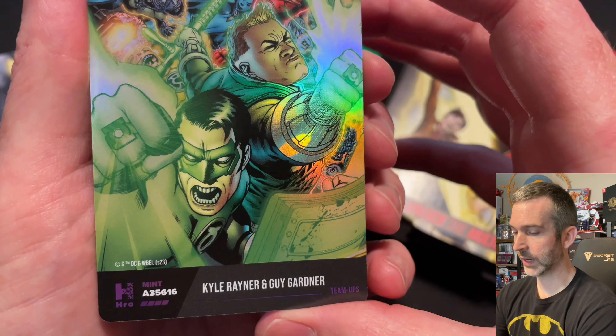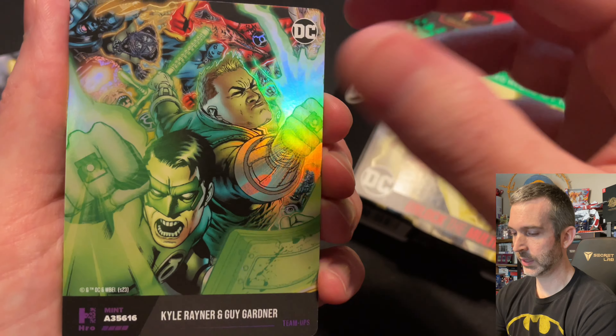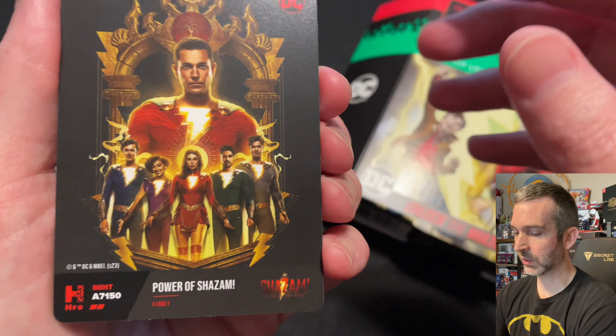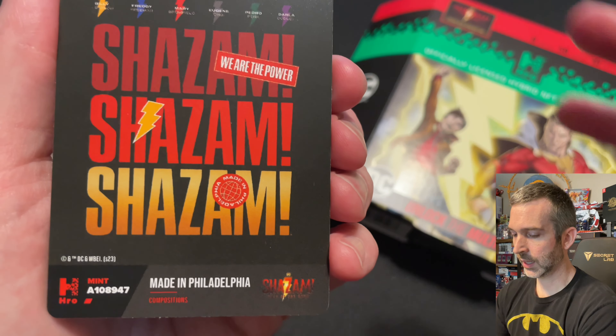Here's an epic — Kyle Rayner, Guy Gardner. And for our movie cards, got an uncommon four-digit 7150, Power of Shazam, and a common.